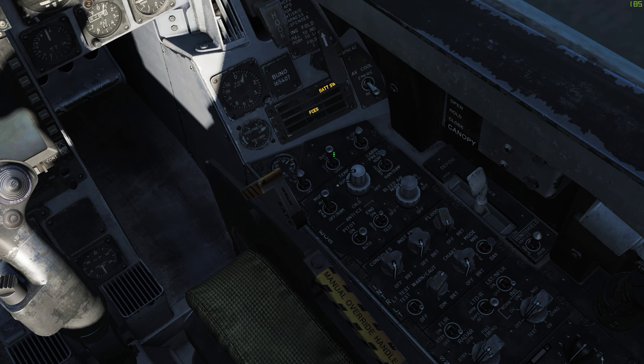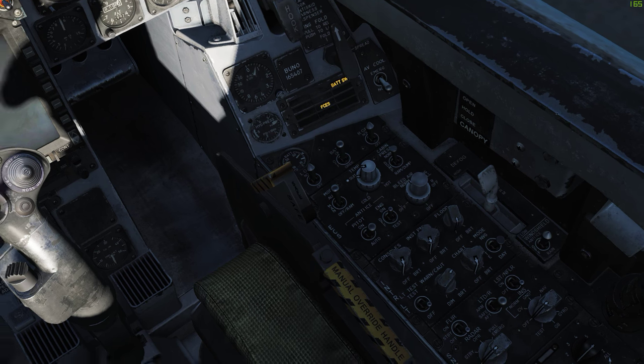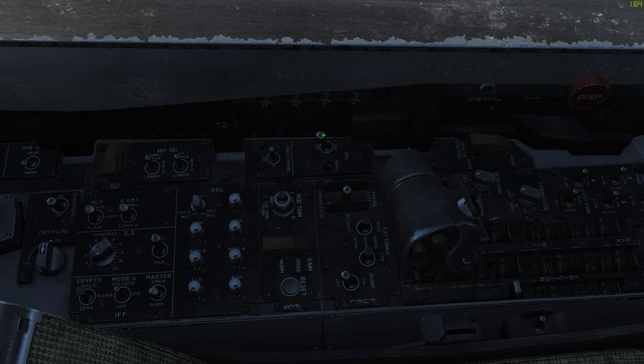The first step, as always, is to turn on the battery by right-clicking it. The second step is to turn on the APU — you can right or left-click, it doesn't matter.